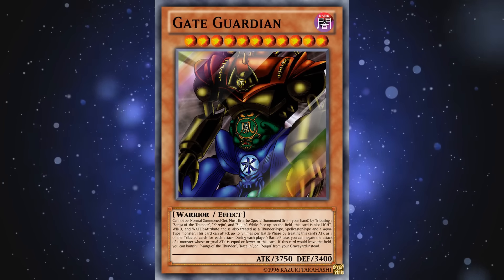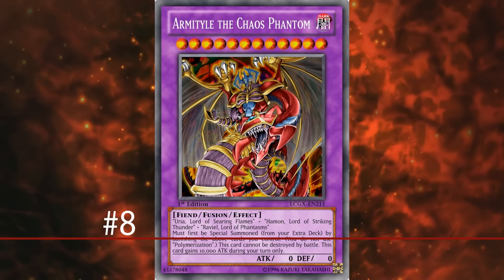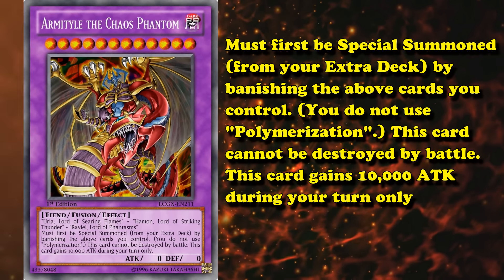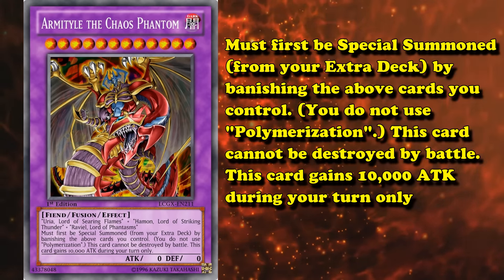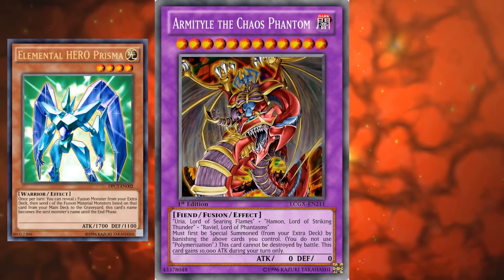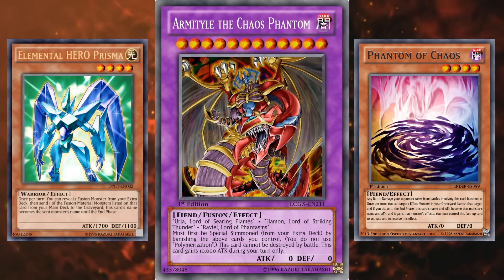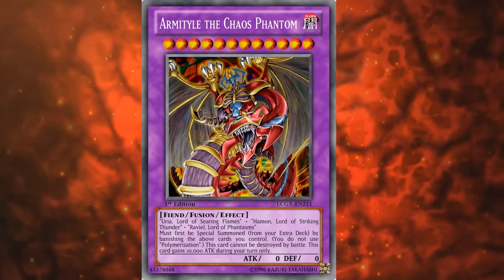Number 8, Armityle the Chaos Phantom. This card requires you to tribute 3 other much better boss monsters to bring it out, and has the effect of gaining 10,000 attack during your turn only. Also it can't be destroyed by battle, and has 0 attack during your opponent's turn. It can be cheated out a little bit easier though, as you can use name changer cards like Prisma and Phantom of Chaos to copy the names of the monsters needed, so you don't actually have to bring out 3 hard to summon monsters. But even then, all you get is a beat stick with battle protection for your efforts.